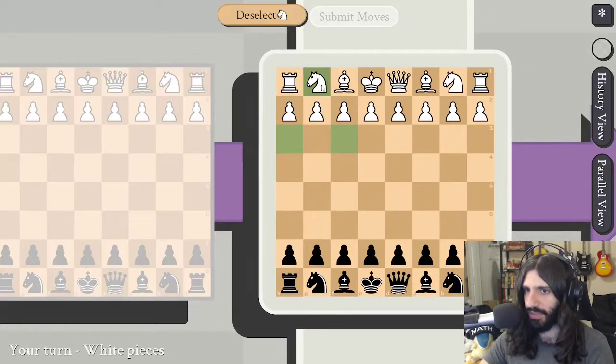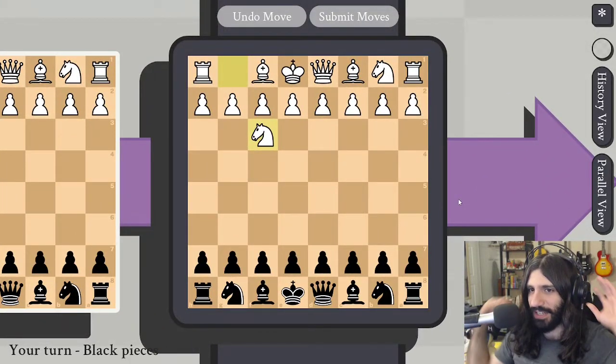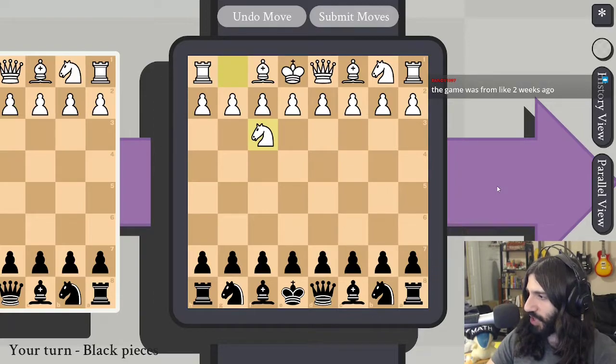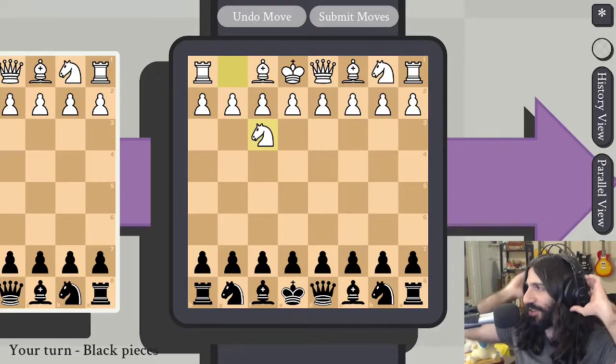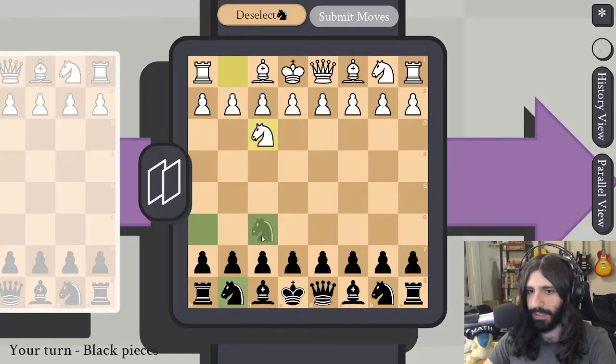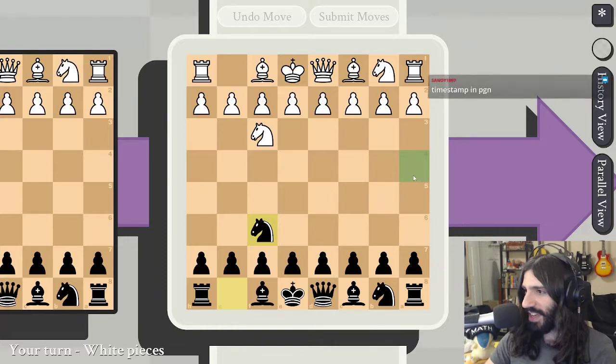So we're going to start with a cool Knight f3 here. No explanation necessary — super safe. It prevents travels along this file onto the f2 pawn. It's like the best move in 5D chess. The game was from like two weeks ago — never mind, I've been switcherooed. The game review was redeemed like six months ago, but the PGN that Senoy sent me is from like two weeks ago. Knight f6 — this is just how you play turn zero if you're not crazy.